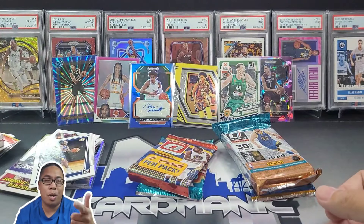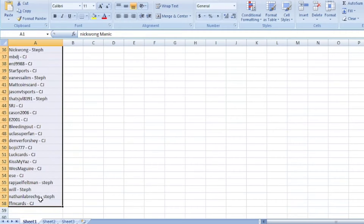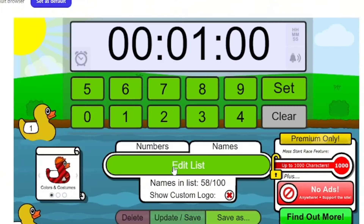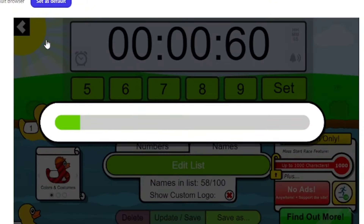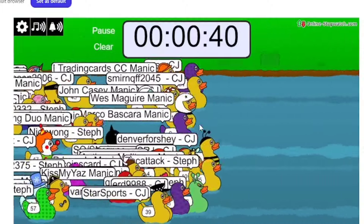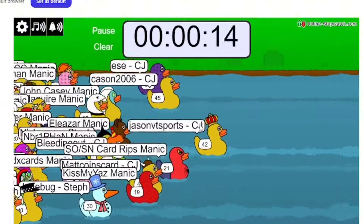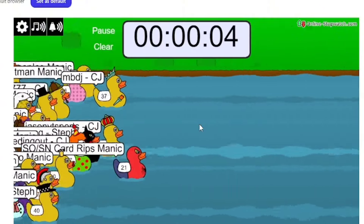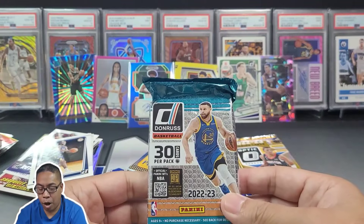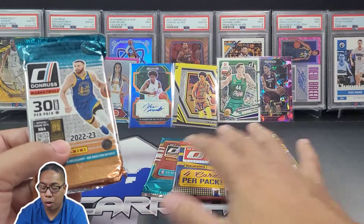Thank you again for entering on that past video. Everyone had the opportunity to win a CJ Stroud card or a Steph Curry card. Put all the names that commented plus all the manic members, shuffled five times, did the super fast duck race trimmed down to about five or ten seconds. Don't forget if you win you have a week to claim your prize - and the winner is Nick Wong, choosing the Steph Curry!